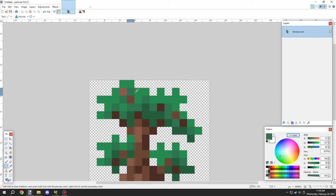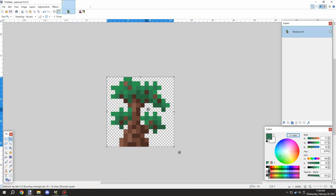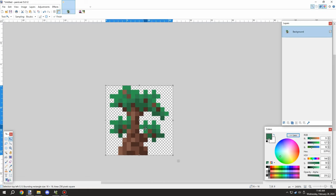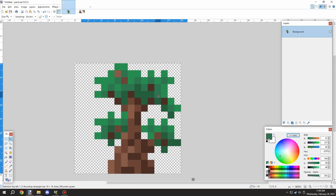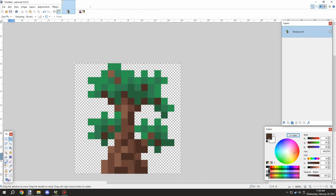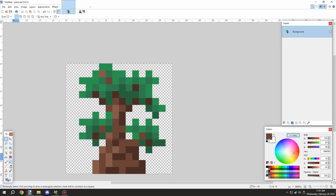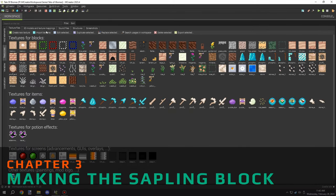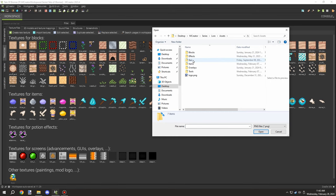I wanted to blend in a little more of the medium green to give it some balance, and I was pretty happy with the design. I did need to adjust the position of the log — the stump — so it was centered in the middle. I needed to redesign the stump a bit so it would work, then rework the shading. Once I was happy with the textures I could import the texture from my project assets and start working on the block itself.